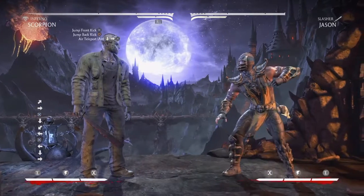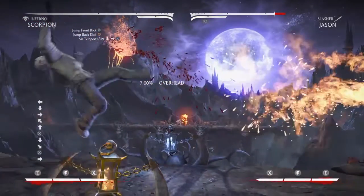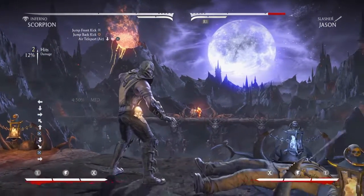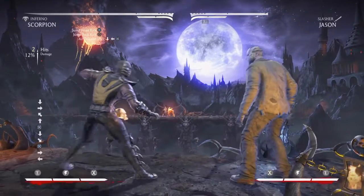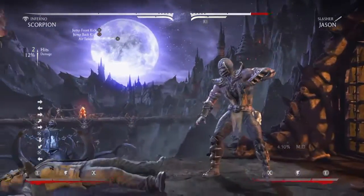Master that a few times and you've got it. Another trick of mine is to immediately motion down back X when I hear the crack of the connecting kick. You'll notice in the upper left that I got two hits for 12% damage — that means it's a combo and Jason couldn't block it.